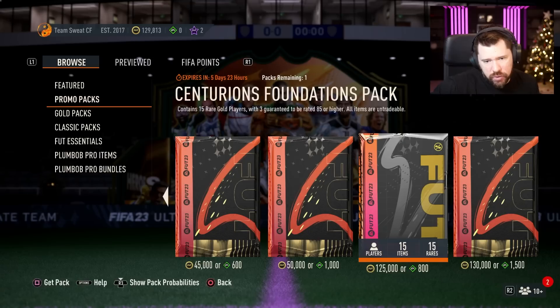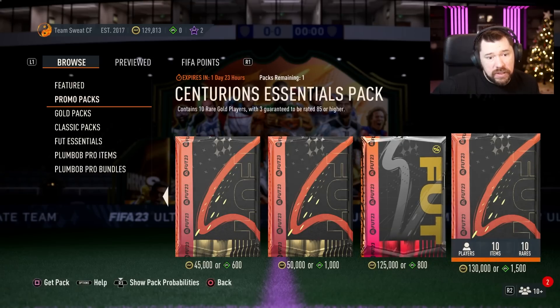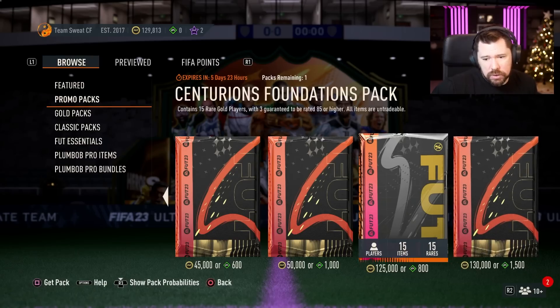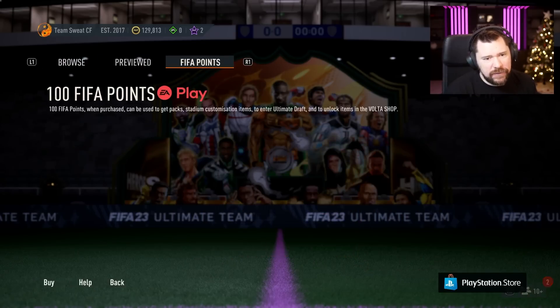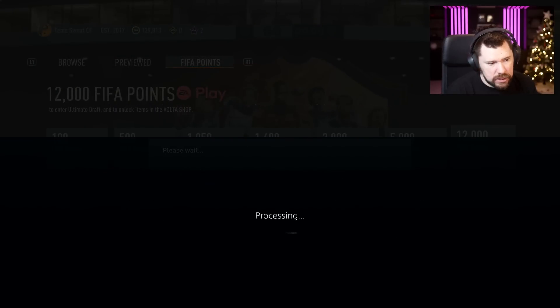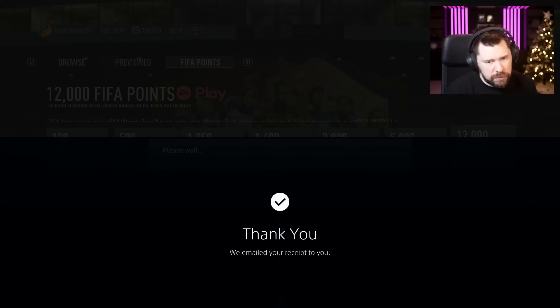The Foundations Pack contains 15 rare golds with three guaranteed to be 85 or over, all items untradeable. The Essential Pack contains 10 rare golds with three guaranteed to be 85 or higher and tradable. We're obviously going to need some FIFA points for those.